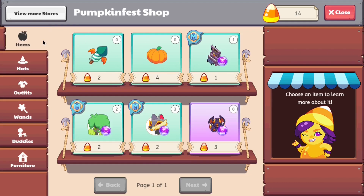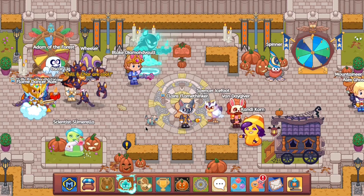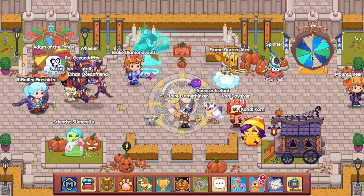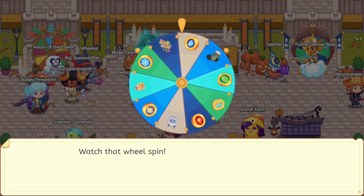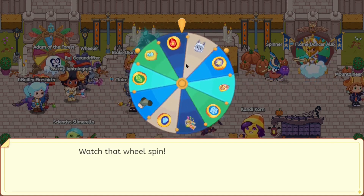The hats tab has no new additions either — same as last year. The only things you can actually buy are furniture and buddies if you don't have them all, but collecting everything will only take you approximately 14 days. Now let's take a look at the wheels and see what rewards we can get. As expected, nothing good from the daytime wheel. Let's check the night time wheel — it seems like we can still get ourselves the sparkly puppy prizes.